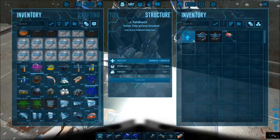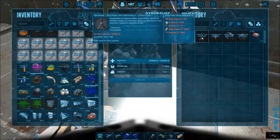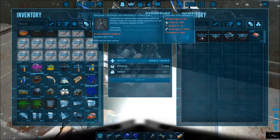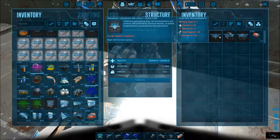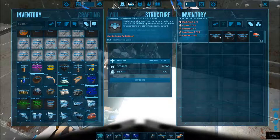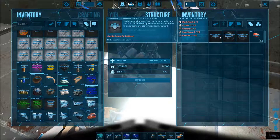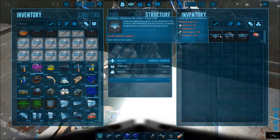We won't have a lot of metal ingots for the transmitter. Tech light — that'd be very cool, useful for spelunking. They can be attached to any surface, self-powered by element shards or linked to generators, and picked up after placement. That'd be pretty cool.